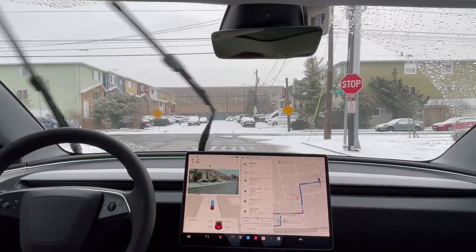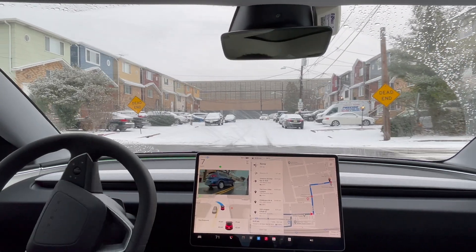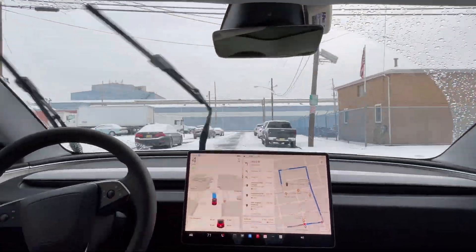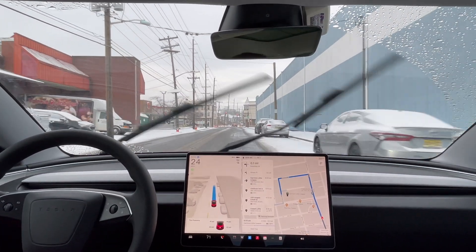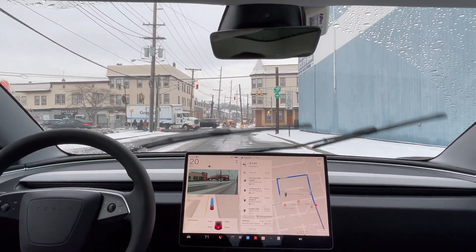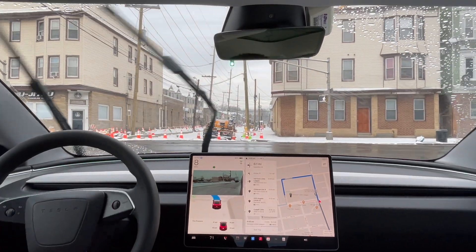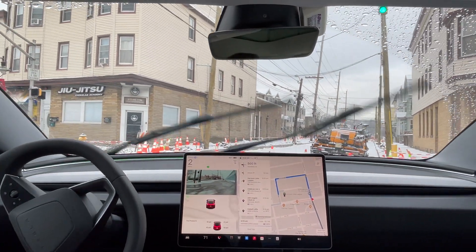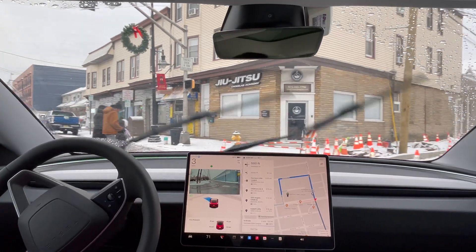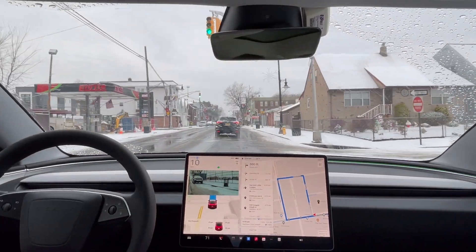Need to make a left turn here. We cannot proceed straight because there's construction cones — the road is blocked. Full self-driving already saw that, that's why the blinkers are on. We should have stopped right there — it proceeded past where it should have stopped at the red light. I don't know if it recognized it was going to turn green, but it should have stopped. Waiting for pedestrians to finish crossing. Good job on seeing that and recognizing the road closure.